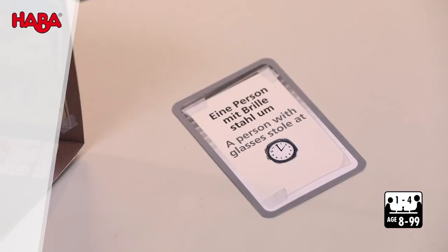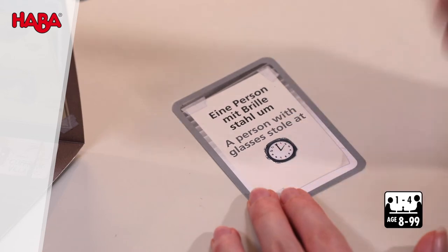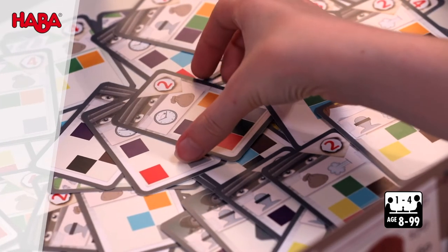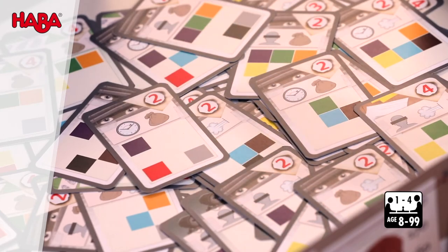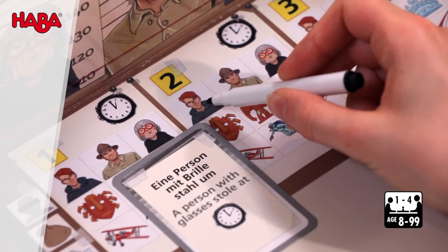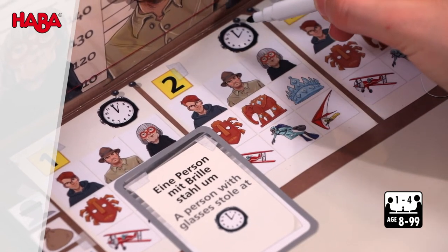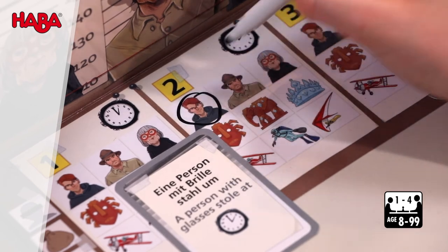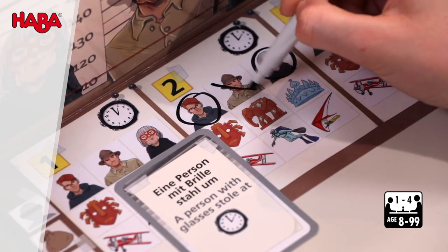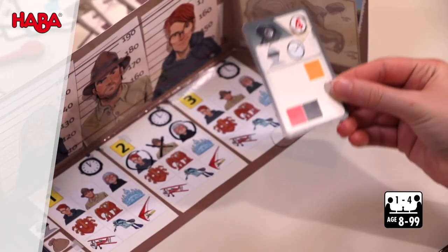Once you have taken a card and turned it over, you need to decode the evidence on the back. If you took a witness statement, you can evaluate the statement it contains. Sometimes, however, the card only becomes useful later and you need other clues first. For example, if you've established that the crime at 2 p.m. was the work of a specific perpetrator, you can circle this person at 2 p.m. and cross the other people out. The suspect without glasses can be excluded, and you know that one of the others is responsible for the robbery at 2 p.m.